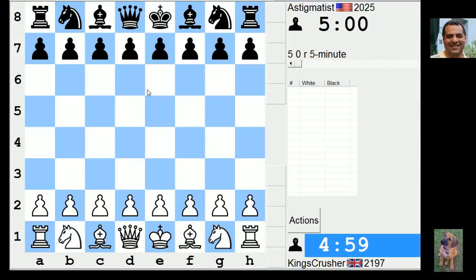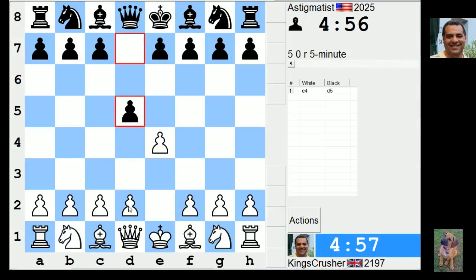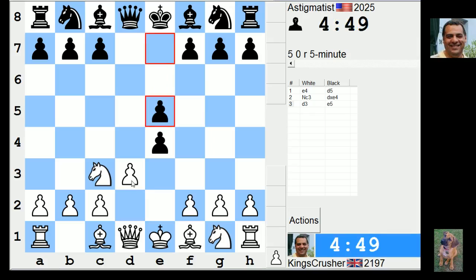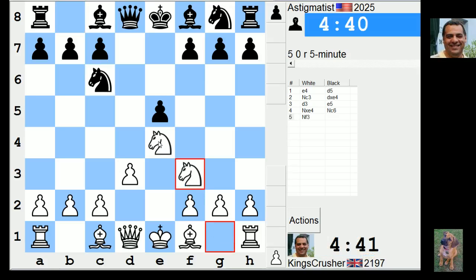Welcome to another mega exciting five-minute auto pairing. So astigmatist, let's try knight c3 - may we provoke light square weaknesses or a gambit? We take. I don't want to take the queens off particularly. It's not a great position, but anyway - bishop's just gonna have to come to e2.